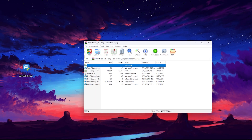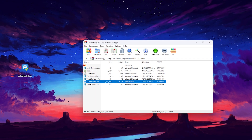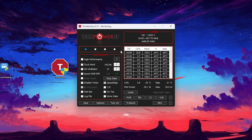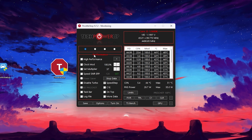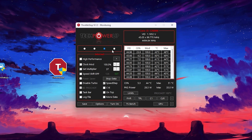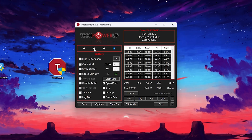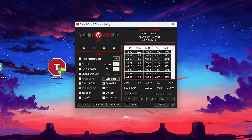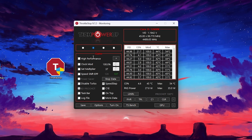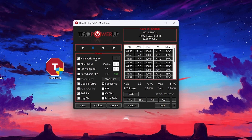Open the archive file and extract the EXE file to your desktop. In the ThrottleStop interface, you will find power plans: Performance, Game, Internet, and Battery. You need to set it to Game. You will also see the performance plan, but we have already adjusted the Bitsum High Performance power plan in Process Lasso, so simply leave that.